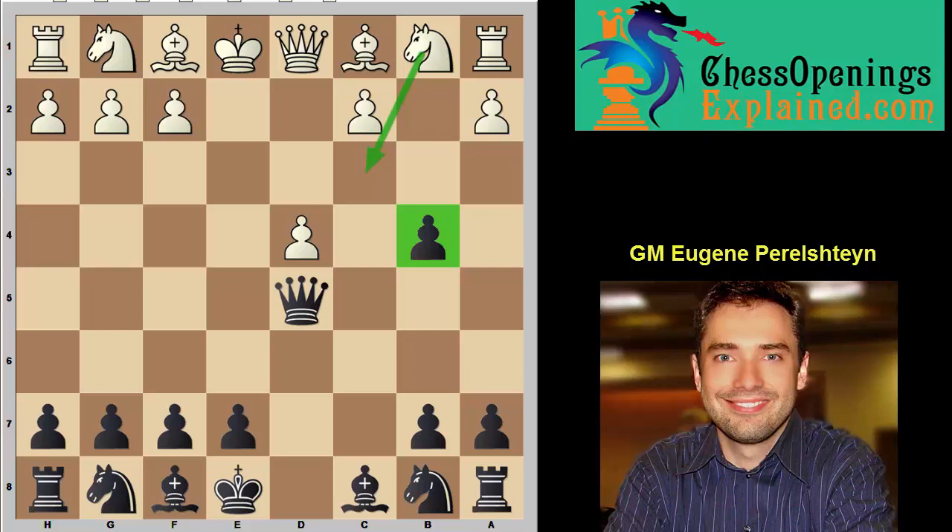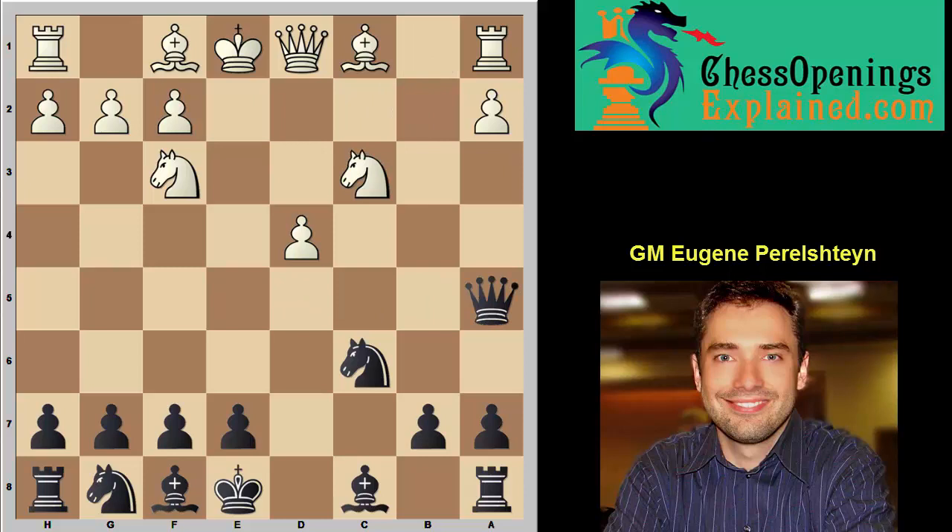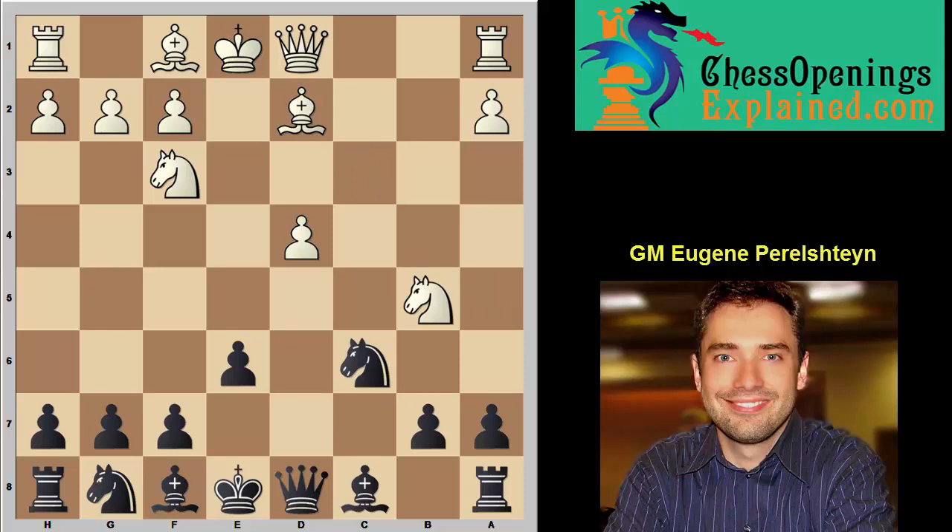So Nf3 could happen, Nc6, c4 takes en passant, knight takes, Qa5. And here white could try either d5, trying to gain space and hit our knight, or Bd2. Well, Bd2 — simply e6. And if Nb5, discovered attack on the queen, we go back to d8. The queen is not in danger and black is simply better. The obvious development is Nf6, Be7, castles, and this bishop could get developed on b7. Simply, black is a healthy pawn up.